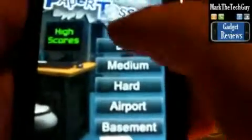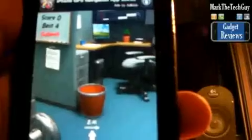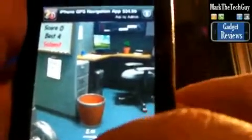I'm going to go ahead and click on Easy. And here you go, you've got a waste paper basket. You've got the fan blowing a breeze towards it, so you've got to throw the paper away from it. Right now it says it's 2.41, so that means you've just got to toss it a little bit.